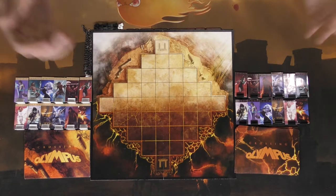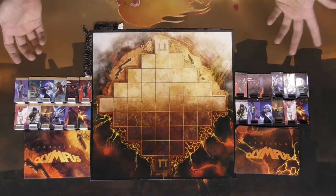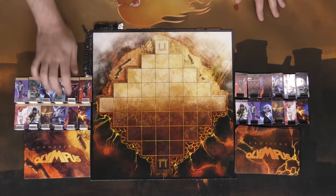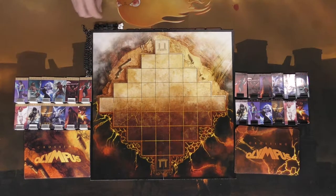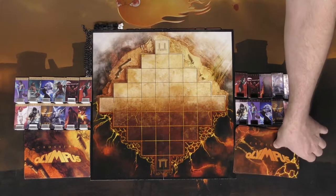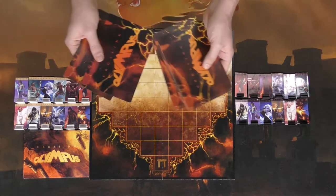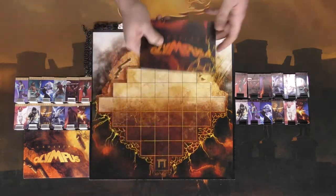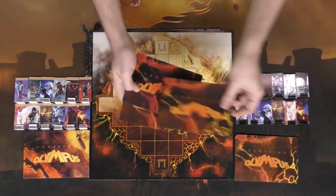So here we have Crossing Olympus set up for two players. You get your gods on one side — the evil ones — and your gods on the other — the good ones. You've got your chains set up for either player, and your life counters for the gods. Based on the mode you want to play, you shuffle the deck and draw three god cards for each player.